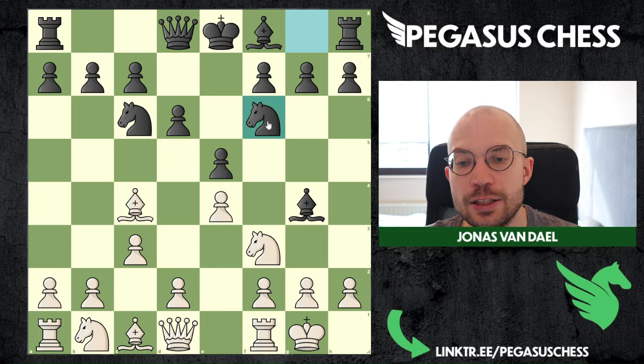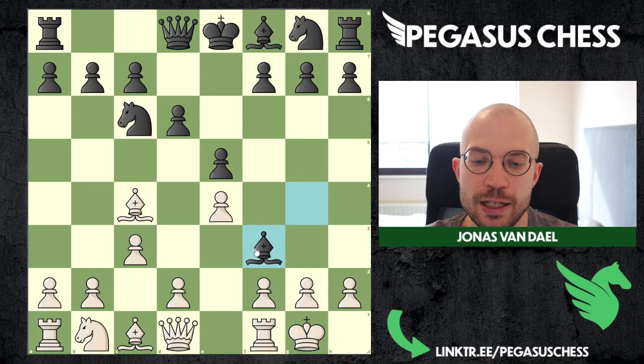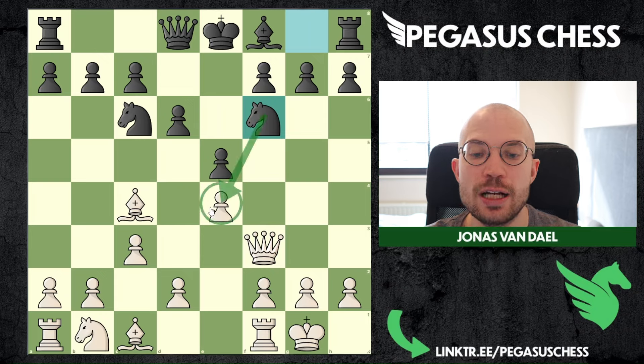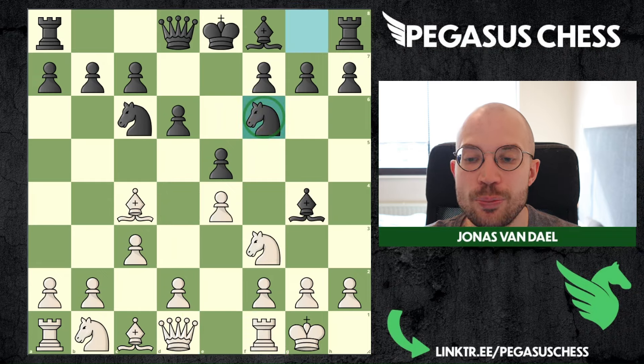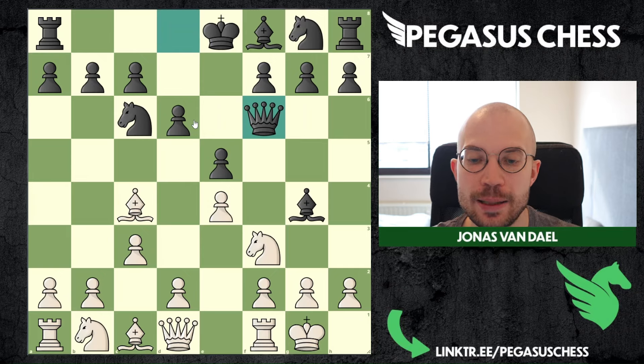Of course black doesn't have to play knight f6 — they can also capture on d4, but then you capture back with the queen. They can play a knight move to attack the weak pawn, and I would not defend with a pawn but just play rook to d1 and push eventually. Sometimes you will see queen f6, which I think is a good and tricky approach by black, trying to put double pressure on the knight.